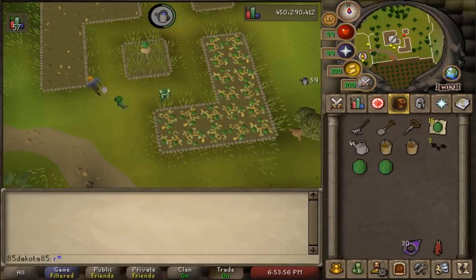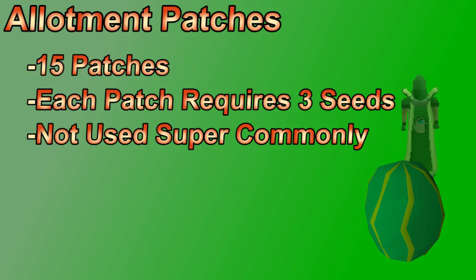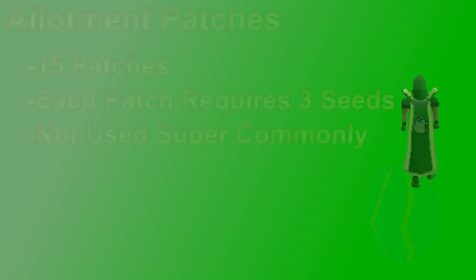There are eight allotment patch locations in the game, each having two patches except Harmony Island, giving 15 total patches. I don't really suggest doing dedicated allotment runs — instead plant them during your herb runs since many herb patches are close to allotment patches. If you're wondering how to travel to a specific patch, all patch location information is on the wiki, and I've left a link in the description.